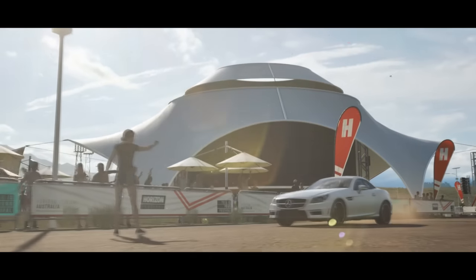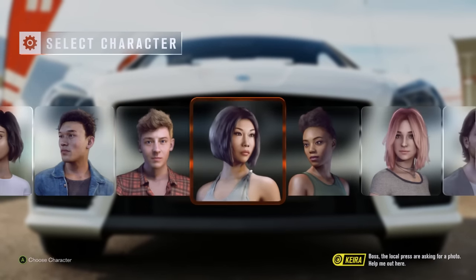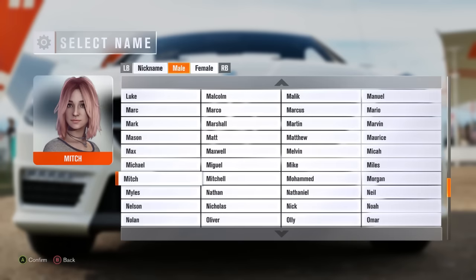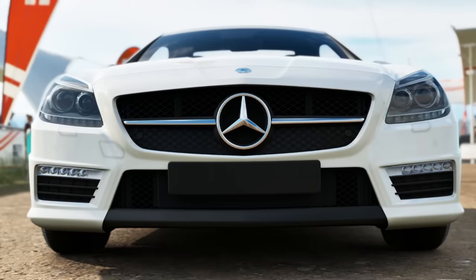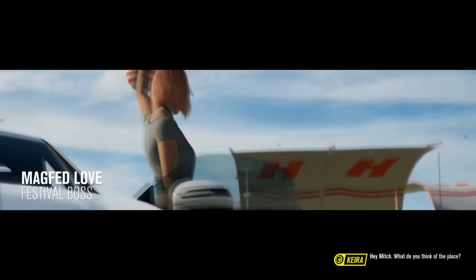I'm pretty happy that they've toned down the intro bits a little bit — not quite as long and dragging on. We get to choose a photo? I don't know who to choose. Alright, we'll go with her. And what should I call you? Mitch. Okay, great. This is pretty cool — they've never had this sort of thing, so I'm pretty happy with this. It'd be cool if you could customize your character though.